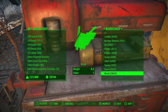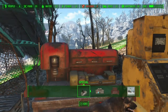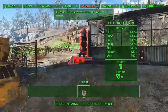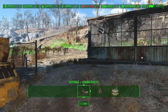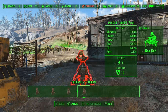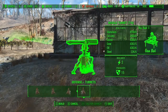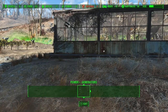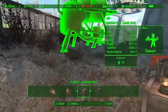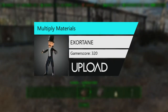I have the Local Leader perk but haven't linked the settlements yet — once I do I'll have endless supplies of materials. The materials are there — copper, nuclear material, adhesive, all the stuff that's not easy to come by. Now you can just build to your heart's content: power, generators, laser turrets, there's so much.